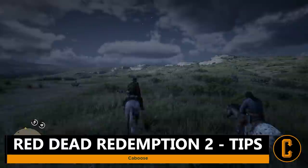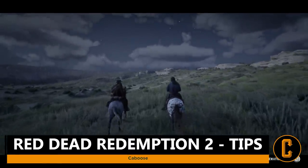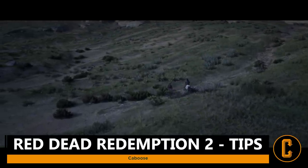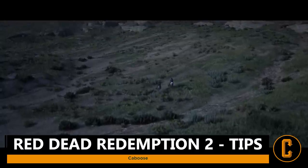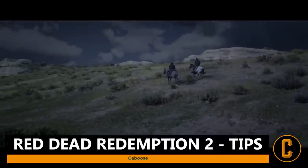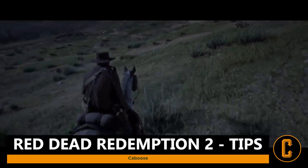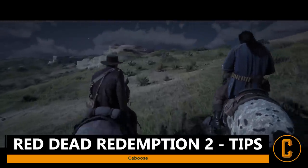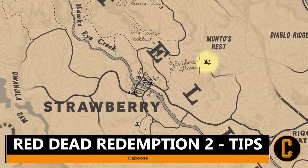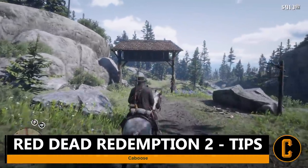Tip number two involves the cinematic camera. In Red Dead Redemption 2, if you're on your horse or just walking around, you can activate a cinematic camera that closes in the aspect ratio and gives you a film-like look at the game by holding Select on Xbox or the middle pad on PlayStation. If you're in an area without fast travel and don't want to spend money on a stagecoach or train, set a waypoint, get on your horse, start running by holding A or X on PlayStation, and let the cinematic camera do the work.